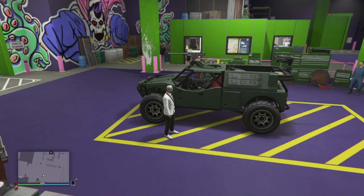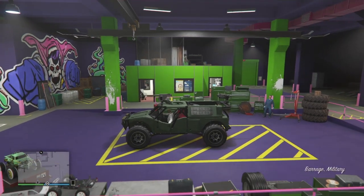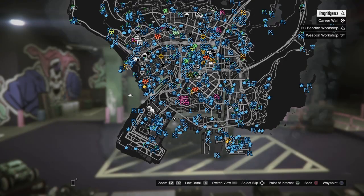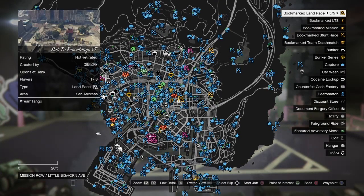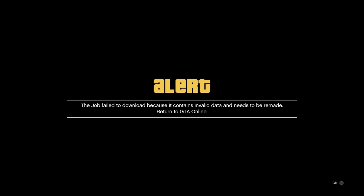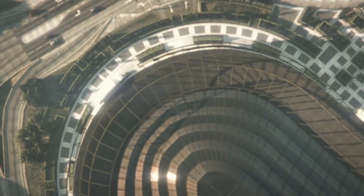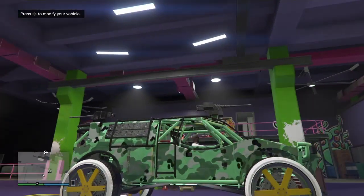I'll leave a link in the description for Xbox and PlayStation 4 so you guys can find that glitched bookmark job. Get in the car, hit Start, X, interaction menu, and go to this race. Hit Square/X and spam left on the D-pad. You'll get an alert screen - start spamming left, accept the alert screen, and it'll put you back down in the Arena Wars garage with the Benny's wheels on it. See how dope that looks!